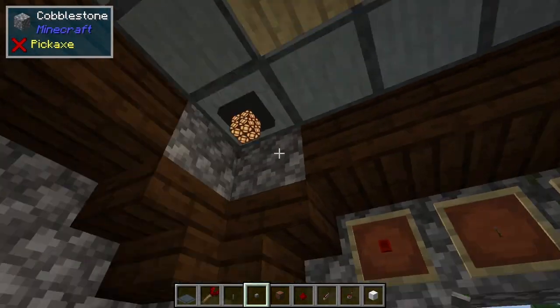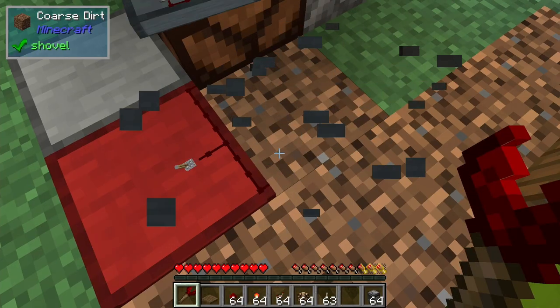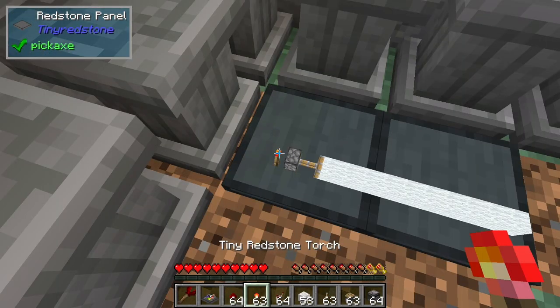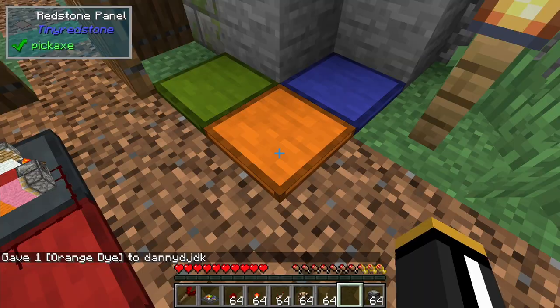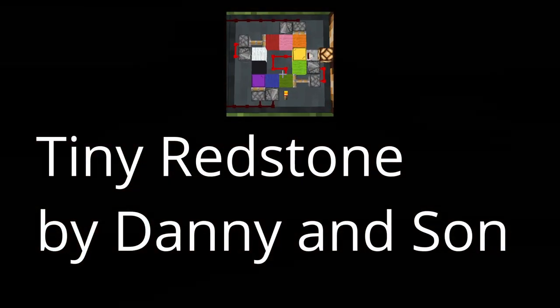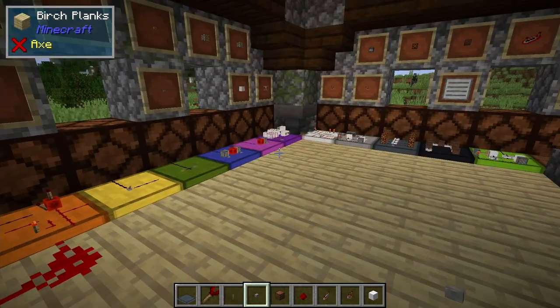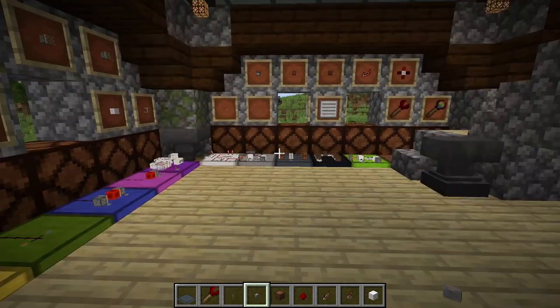These circuits can be copied onto blueprints, shared inside and outside of your Minecraft world. They can be picked up, moved, rotated, linked with other panels, and you can even dye them to match your build. In this video we're going to take a look at the tiny components that we can use to make our tiny redstone circuits along with some sample circuits.